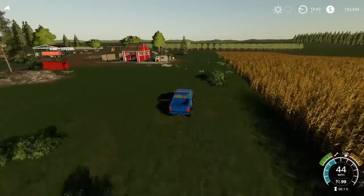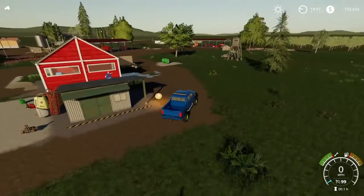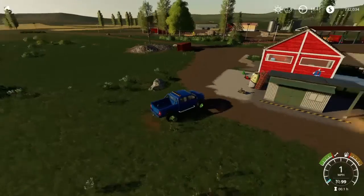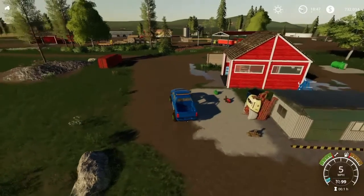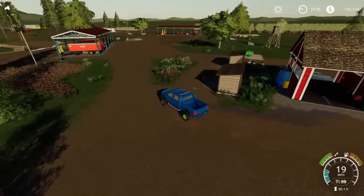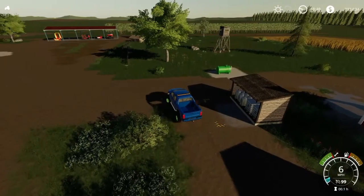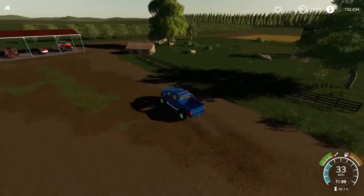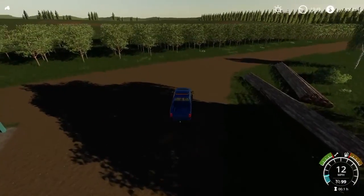You can actually see my trees in the distance — great news. The first stop is what I usually call my industrial area. I've started doing this on a majority of my custom maps: the garage, the wash shed, fertilizer and seed placeables, and the gas station right there. Can't run out of gas. These trees really popped.